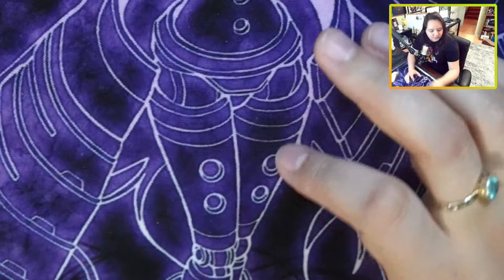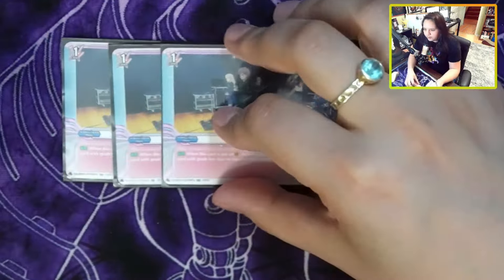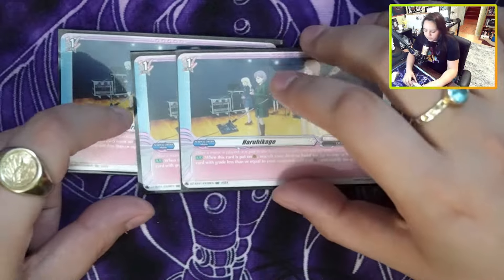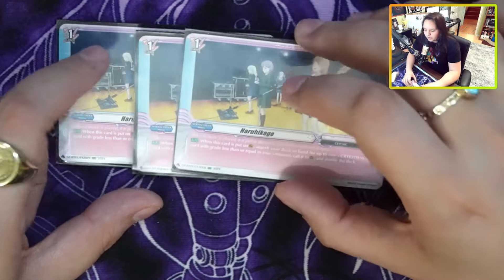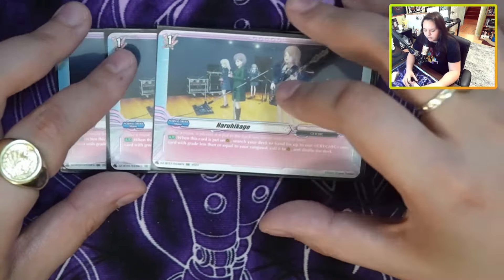Let's talk about the orders. First, we have the grade 1 order — you can run up to 4 copies, but I run it at 3. You search one out and then you have two more. If you ride early, these come up a lot in early game. Seeing these as early as possible is actually really good because this card lets you draw a ton of cards based off the other card.